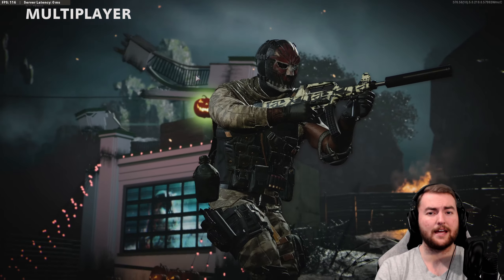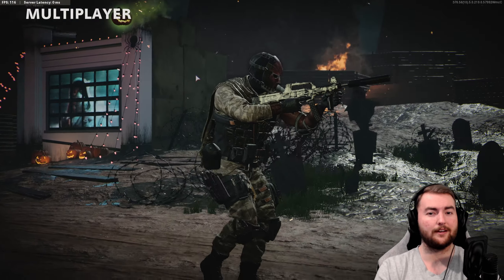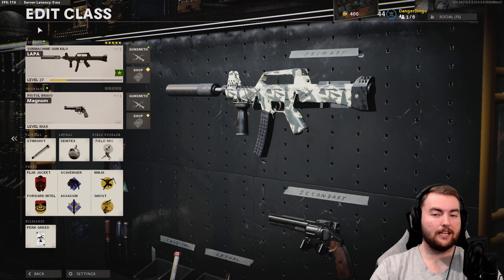So let's take a look at the LAPA SMG. This is a very, very interesting weapon in this game. One of the interesting things about the LAPA is the fact that you actually get very, very good attachments by like level 20 with this thing — you've almost got the full list of attachments that we're after, which is actually very, very cool.